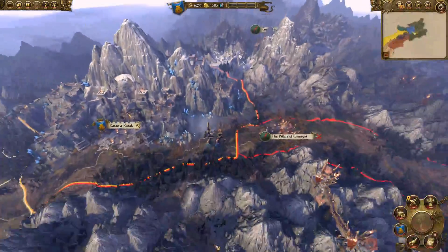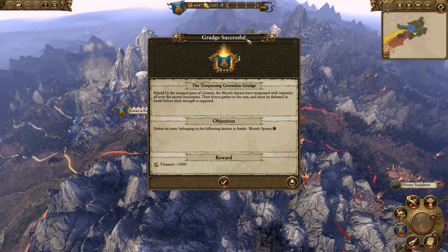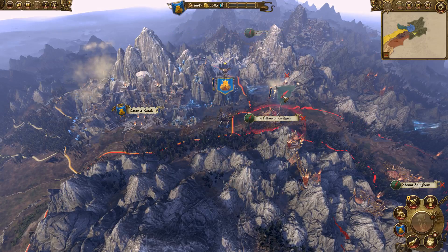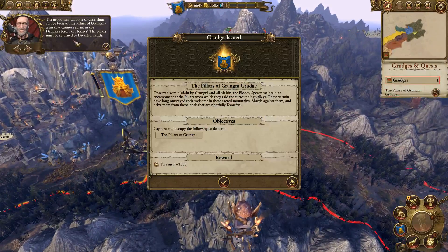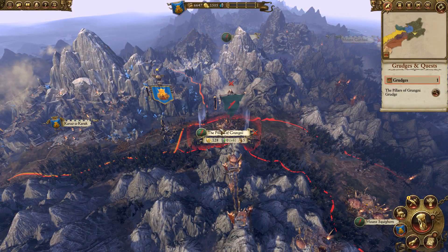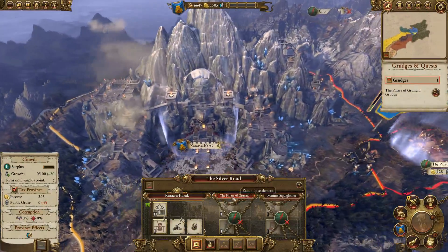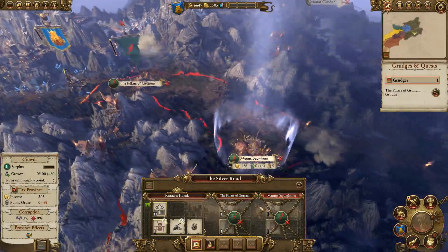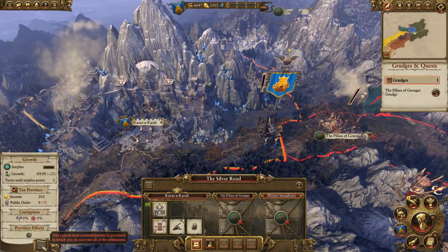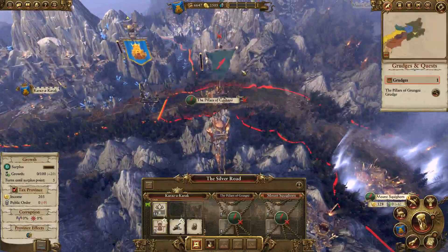I get an extra thousand gold for filling that grudge, and it also wiped the grudge off my sheet. Now they're giving me another grudge — taking this place to return the pillars to Dwarven hands. If you click on a building in a province, you see all three possible cities — I own one, they own the other two. If you get all three, you get a commandment with choices of growth, discounts on units, and other great options. So you always want to try to complete a province if at all feasible.